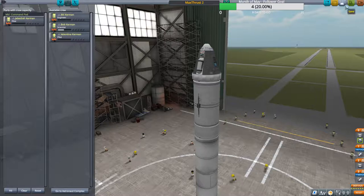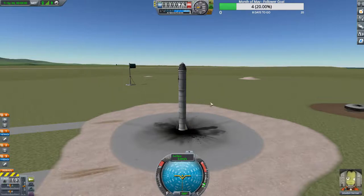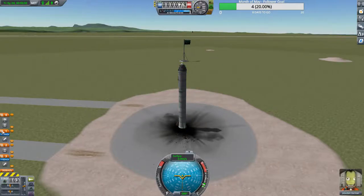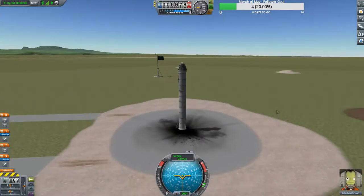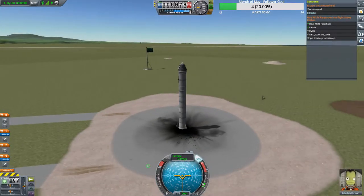Let's put Jeb in for this mission, save, and launch. Back on the launch pad — let's check all our staging and make sure it's right. Jeb's good to go. Our plan is to go up and over and hopefully complete the contract to escape the atmosphere. This one might be a little iffy because I didn't gauge my speed from our launch, but we will definitely escape the atmosphere.